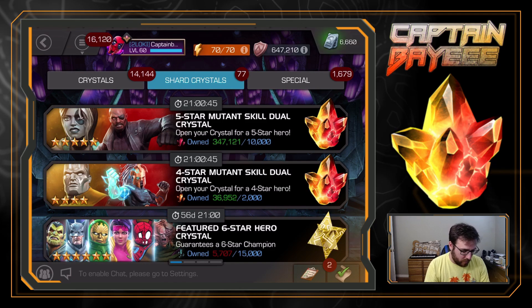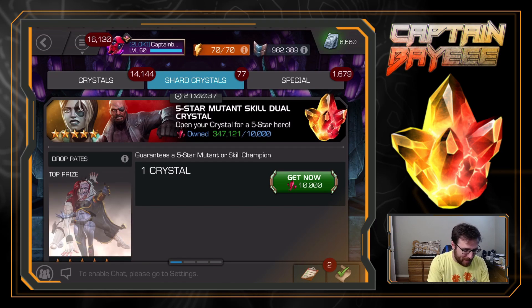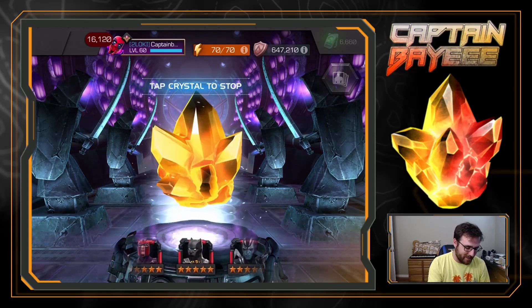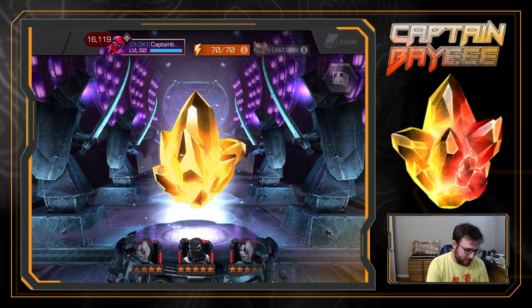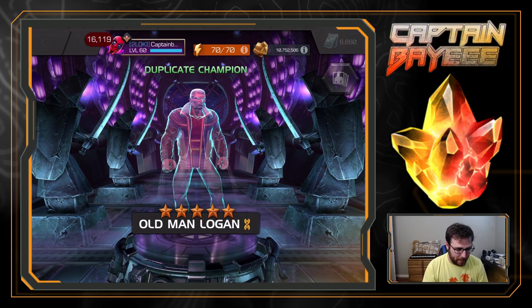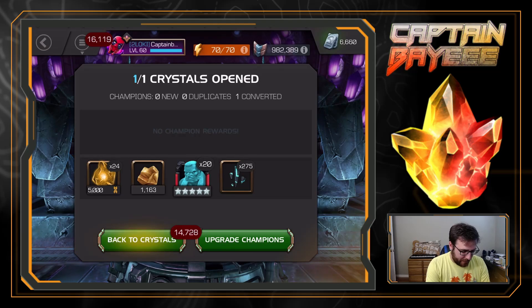You save up these shards for so long and now they just disappear. That was number nine, so we have one more for now. Depending on what this is maybe I'll just keep going. I'm so desperate, I just want to get him - I'm tired of asking for him. Come on, please... stopping on an Old Man Logan - another mutant. We need the mutant ISO because we have some six stars we want to take up.